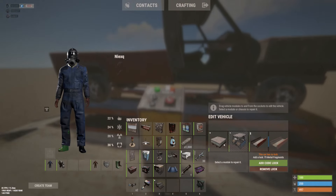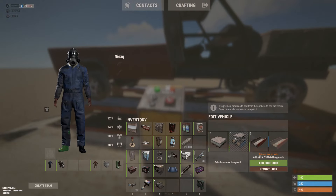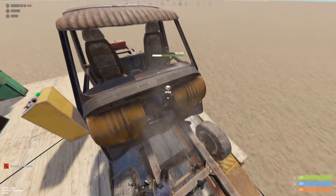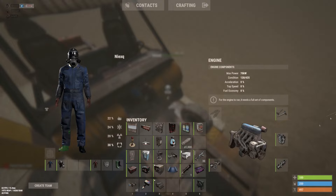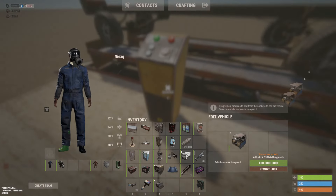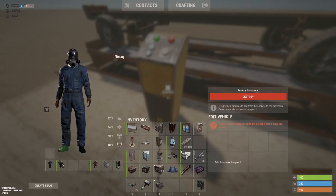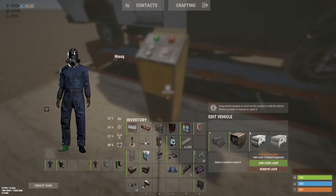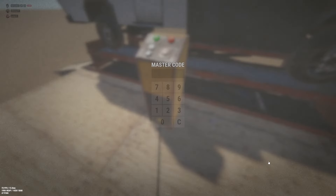For the four-module setup, you need to get the parts out and arrange them. Then add your code lock, whatever code you want to use.